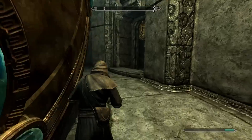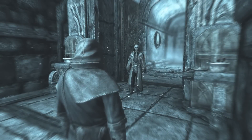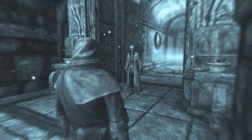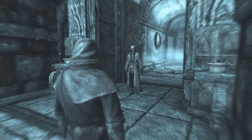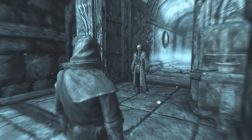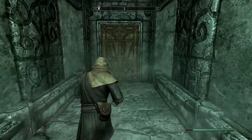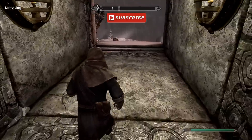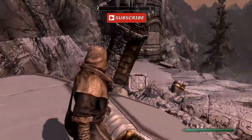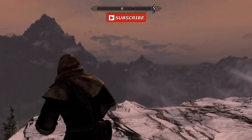Eventually he will tell me that the Staff of Magnus is located in the Labyrinthian, so Labyrinthian was going to be my next destination. But just before I left Mzulft, the monk from the Psijic Order appeared once again, urging me to return to the College at once. On that note, I will be making a swift return to the College of Winterhold. In the next episode, I'll find out what's going on there and hopefully make my way to the Labyrinthian. Thanks for watching everybody — please give this video a thumbs up if you liked it, and don't forget to subscribe if you'd like to see more videos like this one. See you in the next episode.